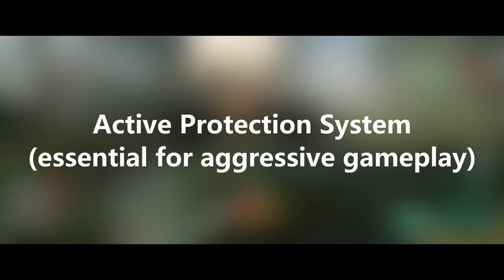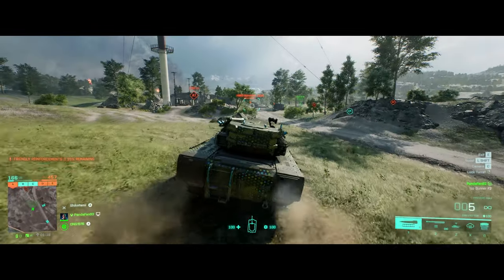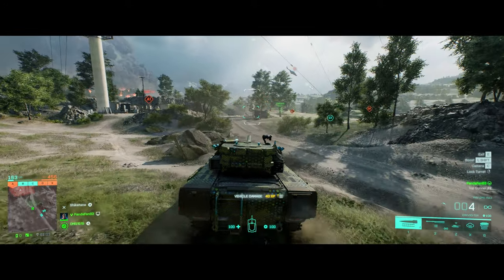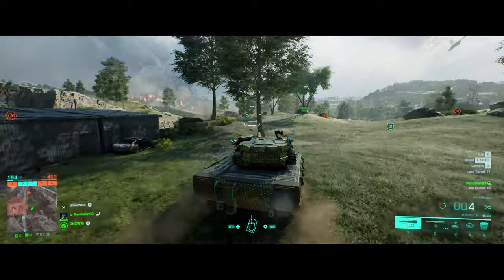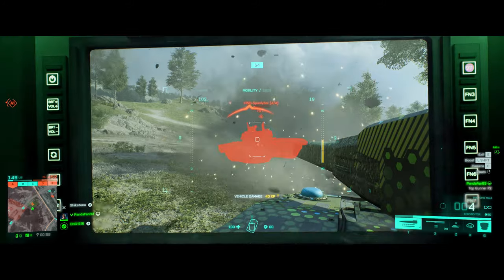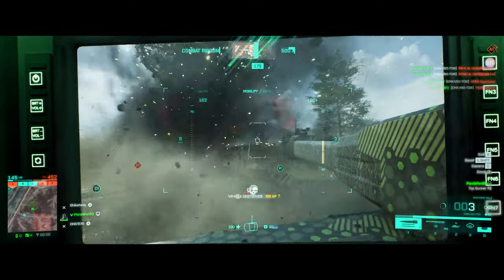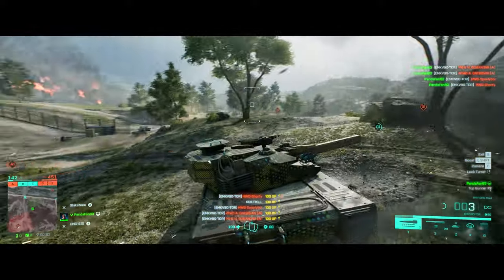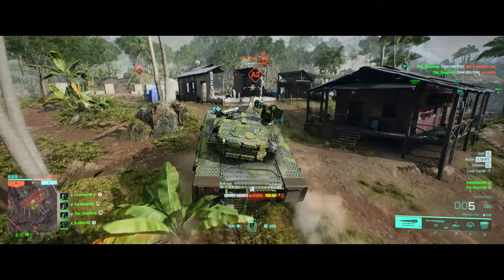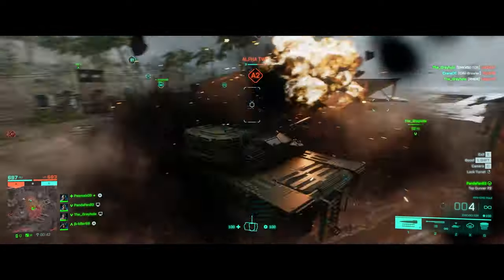As promised in the introduction, here's why you want active protection and not repair. Let's go hunting — our target's an old-school tank. With a great opening hit like that, don't hold back; rush him down, go finish him off. Watch how APS completely shuts him down — he's got nothing. Even the hit to my front before I turned APS on didn't really do any damage. There's nothing they can do against you. Honestly, I think the Tor being able to bypass APS is the most broken thing about the whole vehicle.